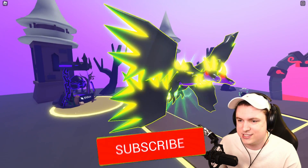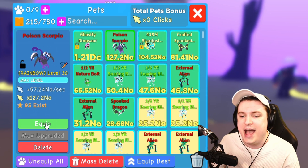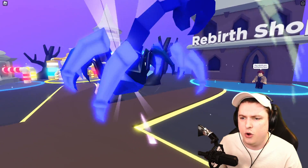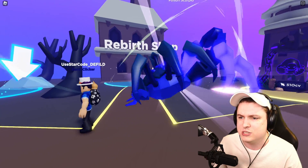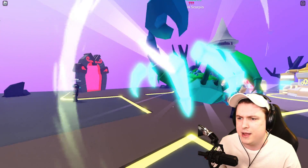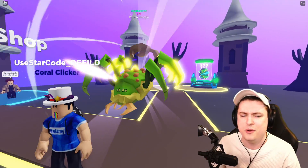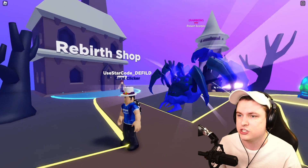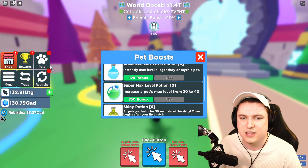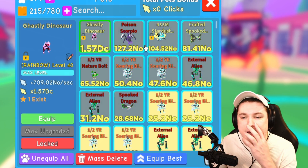And of course we have the Rainbow Poison Scorpio coming in at 127 NO in rainbow. This is what the Poison Scorpio looks like. I don't know if I really like this pet. The rainbow model actually is not at the right spot — I never noticed this because I do have this pet in the test server, but I never thought the legs were at the wrong spots. I probably should have reported this, but you can see these are actually mirrored. They should be on the front paws instead — it's the fabled Glitched Poison Scorpio. Going to the max level potion and throwing this on — now it is going to be level 40, 1.57 DC total stats on this bad boy, looking absolutely crazy.